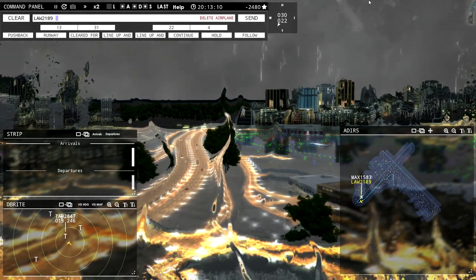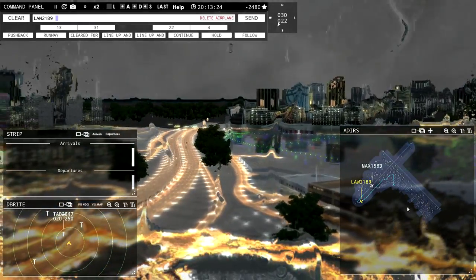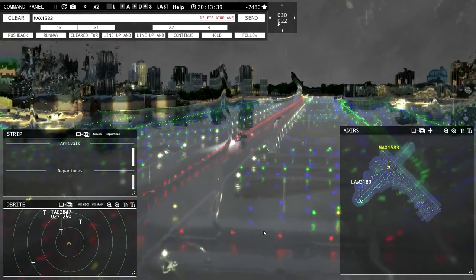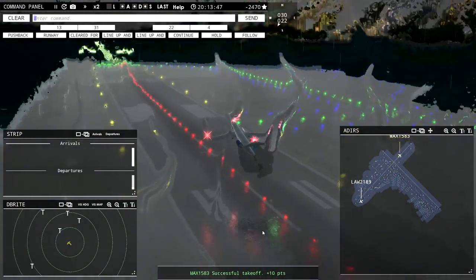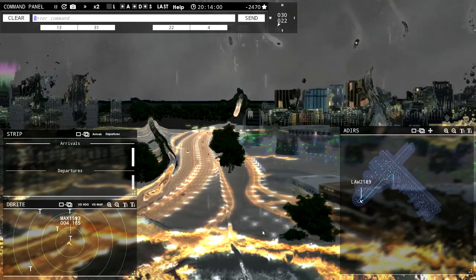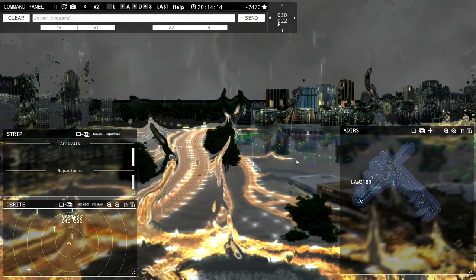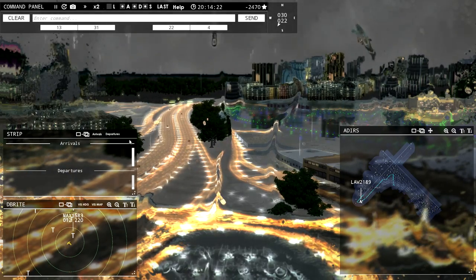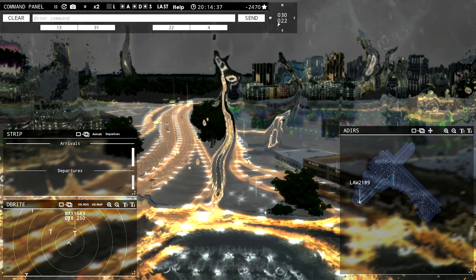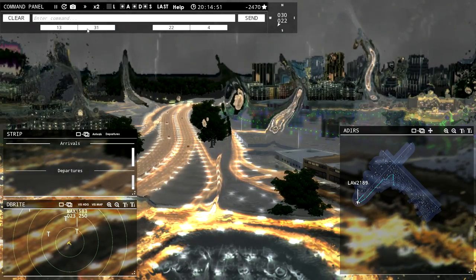We have our second to last plane taking off now. I'm going to try to give this last one a proper send-off. Here's a good view of Magic taking off — woo, nice! Latitude 2-1-8-9, you're our last plane. Latitude 2-1-8-9, runway 4 cleared for takeoff, upon reaching altitude 3,000 contact departure. With negative 2,470 stars. I've done videos where I've had stars in the positive — doesn't happen very often but it does mean I'm not completely incompetent at directing planes around a runway.